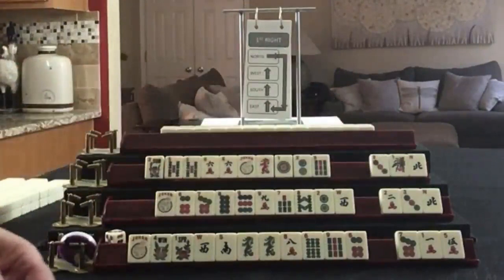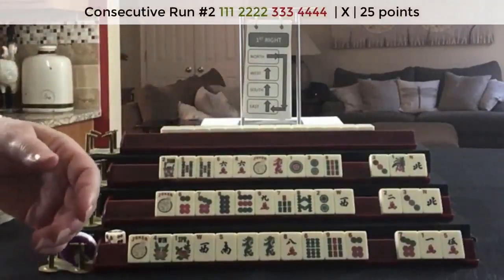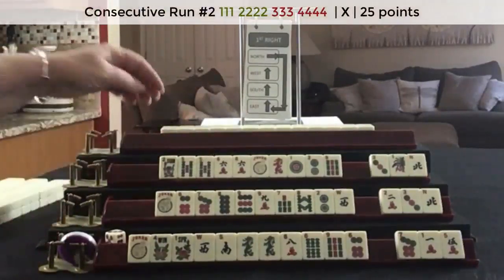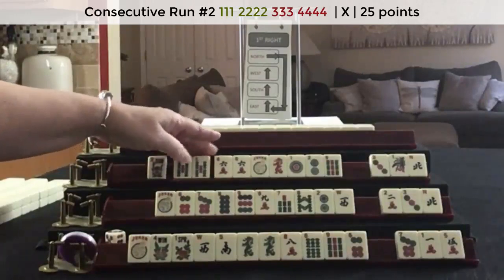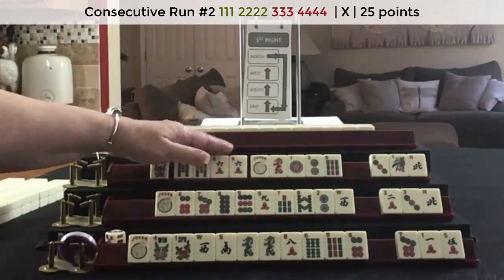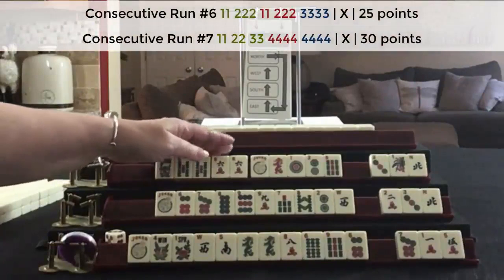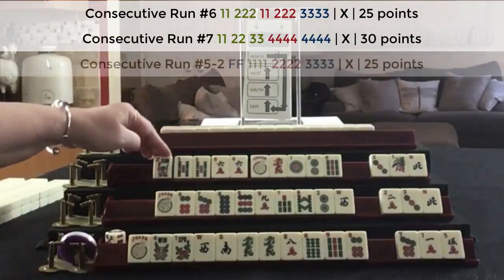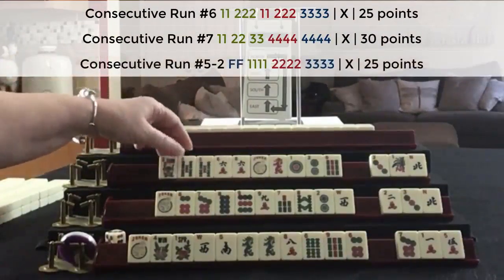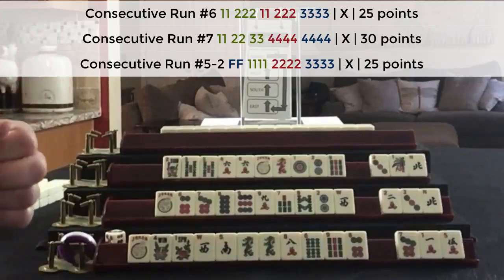Let's pass a 3 and see if we can get some consecutive numbers - there's 4-bam, 7-crack. Maybe we could get 3-4-bam - that would be ideal. We could play the second hand down, and there's also the 6th and 7th hand down that might work. The 5th hand might work too, if we can get a 4-dot or 7-dot. Specific tiles with two consecutive multiples in mixed suits - that will be a challenge.